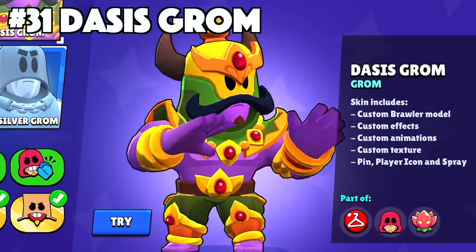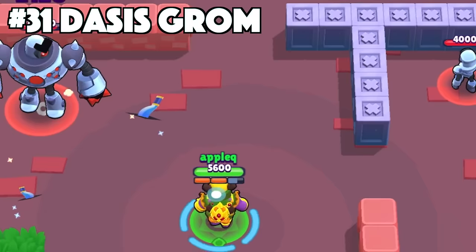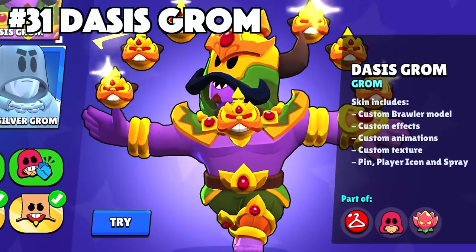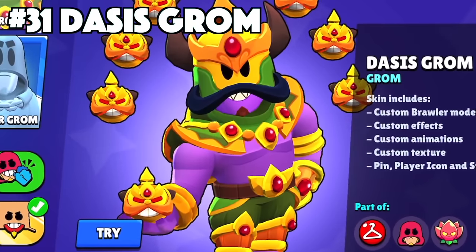Grom's best skin is Dasis Grom. Dasis Grom is the only mythic skin that Grom has, making it that much better. He's got the custom effects, animations, texture, and cosmetics as well. Just the skin having the floating Dasis-themed buds around him already amplifies how superb this skin is.